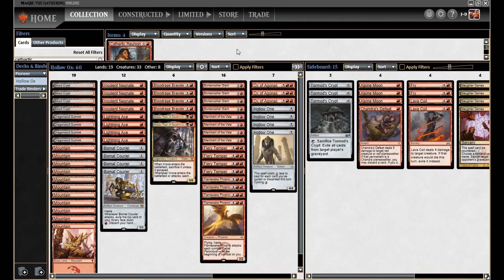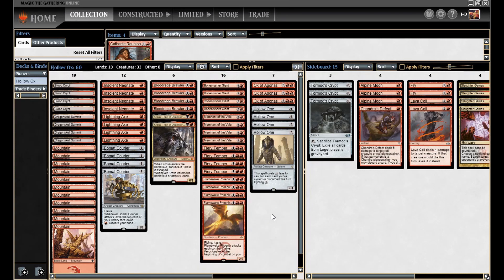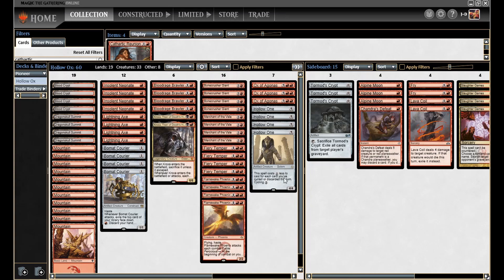The other card that's actually really good — it doesn't have as impressive stats, but it's very efficient — is Flamewake Phoenix. It's a 2/2 Flying Haste that only costs 3 mana, so we can hard cast it worst case. But you want to get these into the graveyard. If Ferocious is activated — if we have another creature with power 4 or greater — we can pay 1 red and this guy returns from the graveyard and attacks immediately with Haste. So it can just keep coming back, assuming we have 4-power creatures on the battlefield. To maximize Flamewake Phoenix's ability, we really want creatures with 4 or more power. Hollow One fits that bill. The Ox fits that bill. Kroxa fits that bill. Bonecrusher Giant fits that bill. Blood Rage Brawler fits the bill. We want as many 4-power creatures as possible so that Flamewake Phoenix is constantly coming back for 1 mana — becomes really hard to deal with.